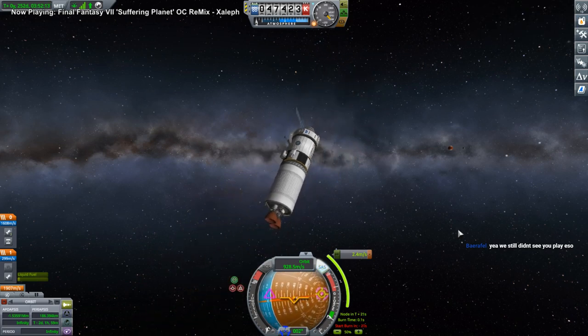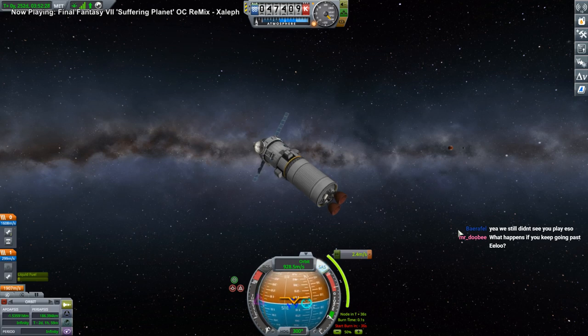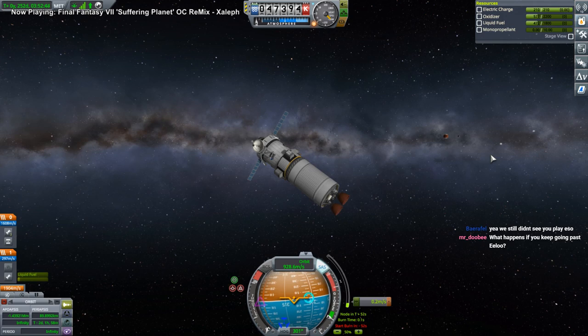Okay, keep an eye on the electric charge — you only have 210. Keep going past Elu. Nothing much. You can go quite a ways. Numbers start getting a little bit iffy if you go far enough.